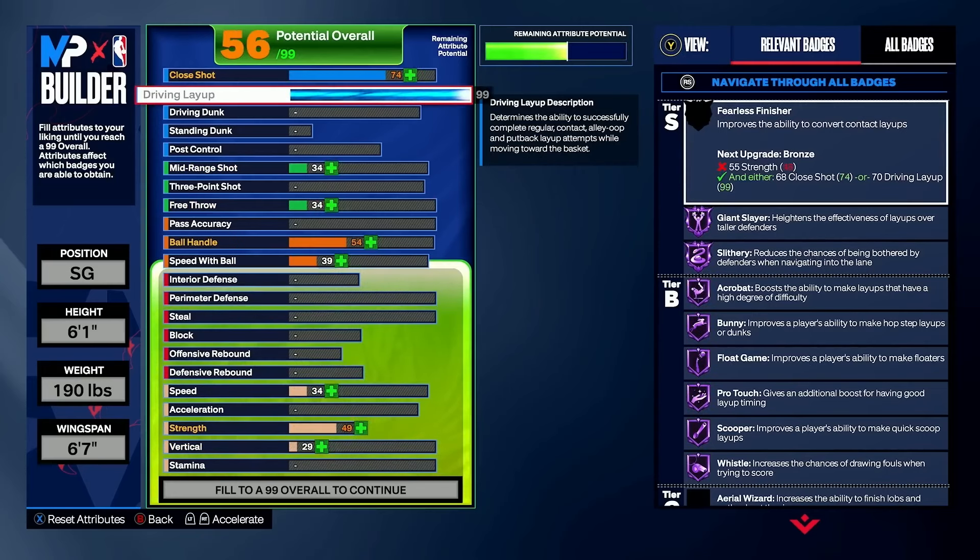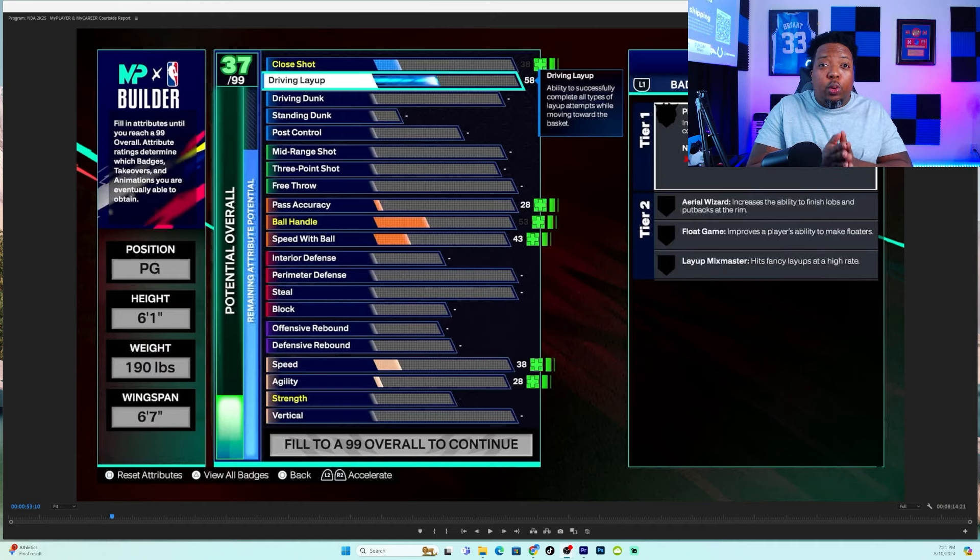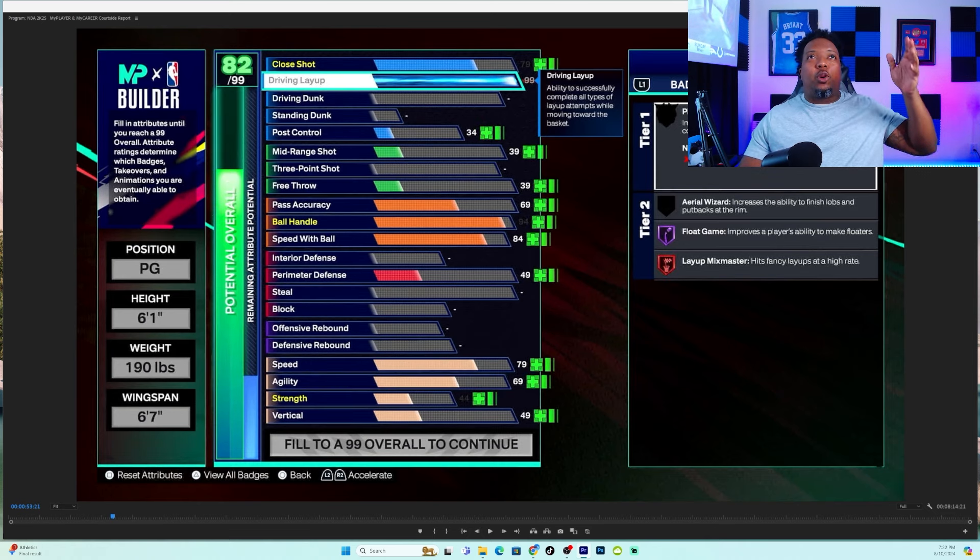Not only did it affect only 8, but how much did it affect those 8? Barely. You start off with a 58 driving layup and a 37 overall, but once you start to go up, you see all of the animations go up when upgrading the driving layup, which gets him to an 82 overall and affects your close shot, post control, mid-range, free throw, pass accuracy, ball handle, speed with ball, perimeter defense, speed, agility, strength, and vertical.